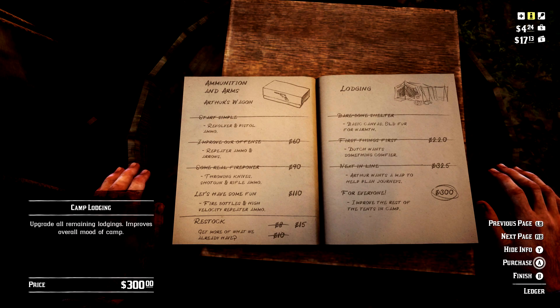Under Lodging, first things first: Dutch wants something comfier — 220, do that one. Then next in line, Arthur wants a map to help plan journeys — you can see it crossed out on the right-hand side — 325 big ones. That may seem like a lot of money to start off with, but towards the end of chapter two you're going to get a lot of money, so don't worry too much.